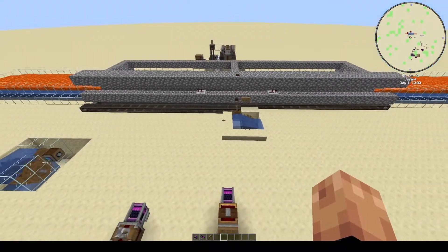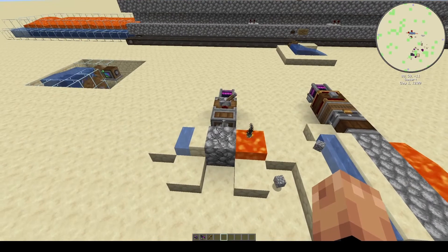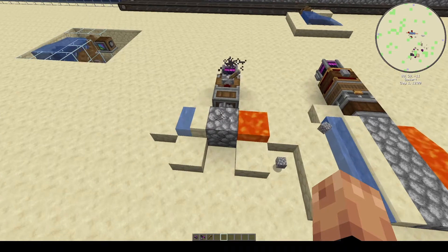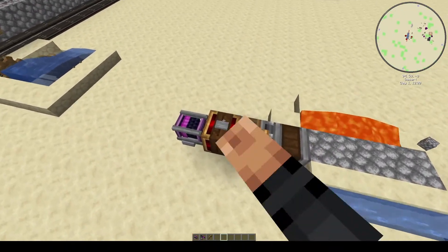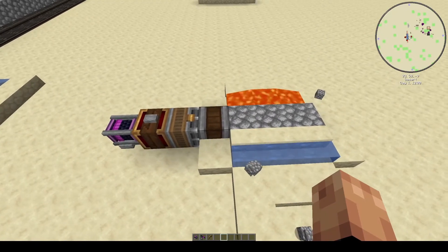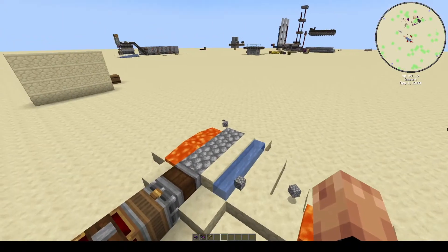Most Create mod cobblestone generators fall under one of the following two designs. Generator and drill, which is very compact and practically guarantees item recovery, though offers low yield in that one drill can only break one block at a time. You also see generator and contraption collision designs, which can break multiple blocks at a time, but do not guarantee that the item will go in the intended direction.